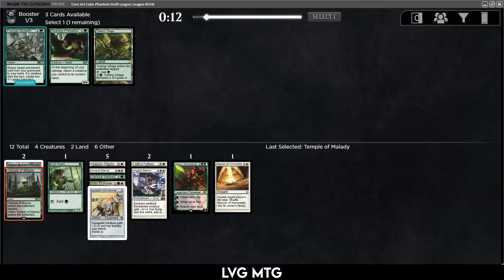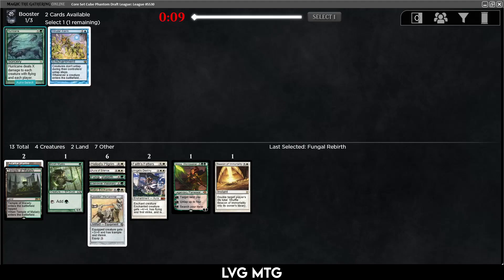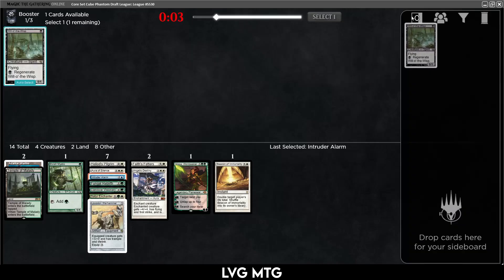Roaring Primadox, Fungal Rebirth, Tree-top Village — definitely green is open. Primadox is cool but we don't have that many creatures. Fungal Rebirth can get back an enchantment, so maybe we take that. We did end up with the Fungal Rebirth. And the Intruder Alarm came back — maybe we can do something with it. We have the dark ways to potentially splash it.